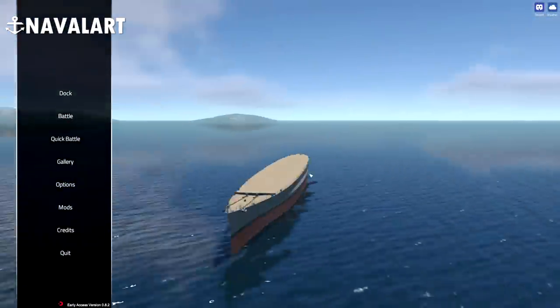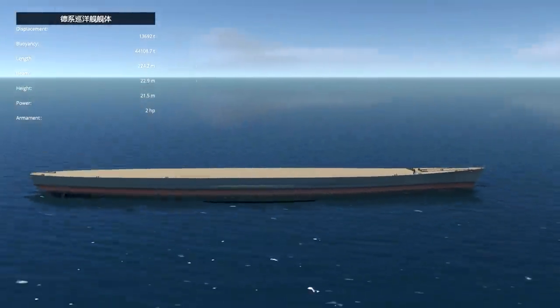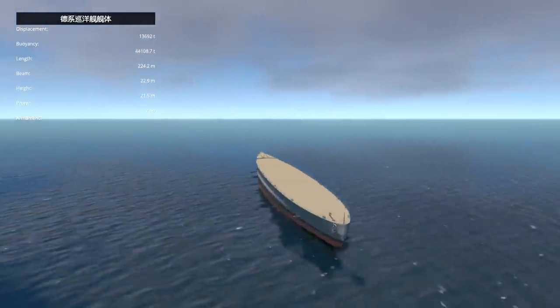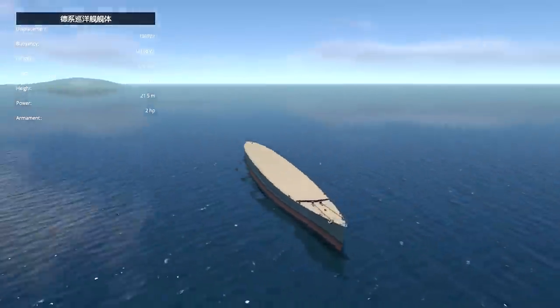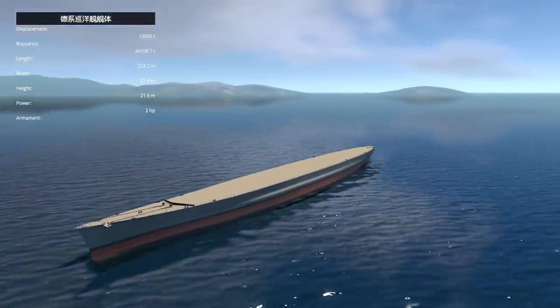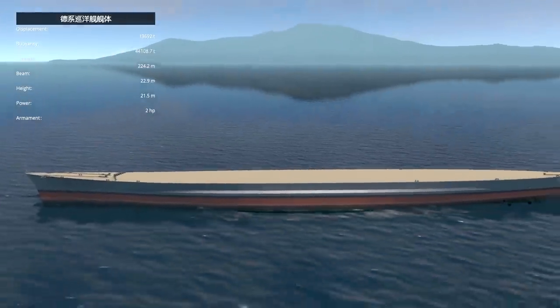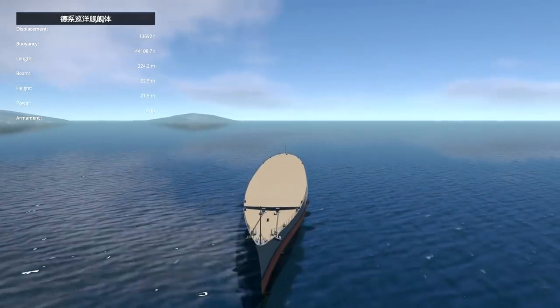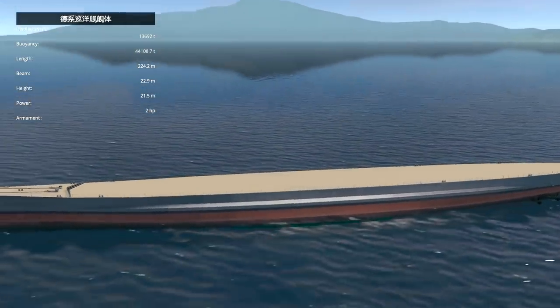Alrighty, hello guys! Welcome back to another naval art video. You guys might be wondering what the heck this is. This is actually a cruiser hull which is on the workshop that you guys can actually build your own cruisers on. However, today I'm not actually going to be doing anything with cruisers. I'm going to load this thing up with aircraft catapults and hopefully we're going to be launching some planes into the air. So let's go ahead and build a really, really, really weird looking ship.